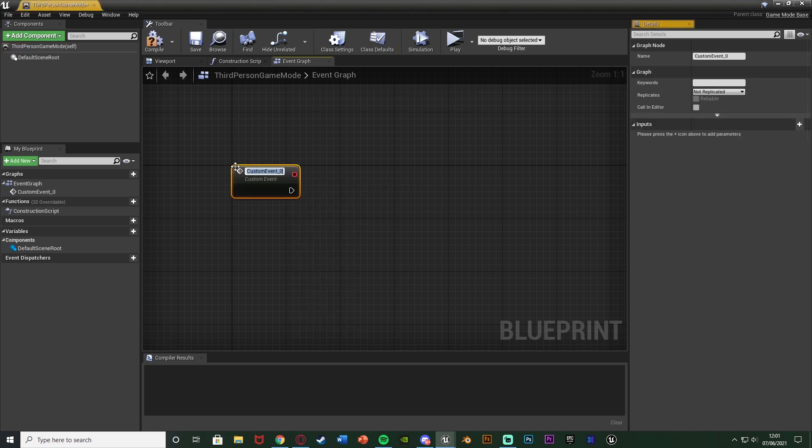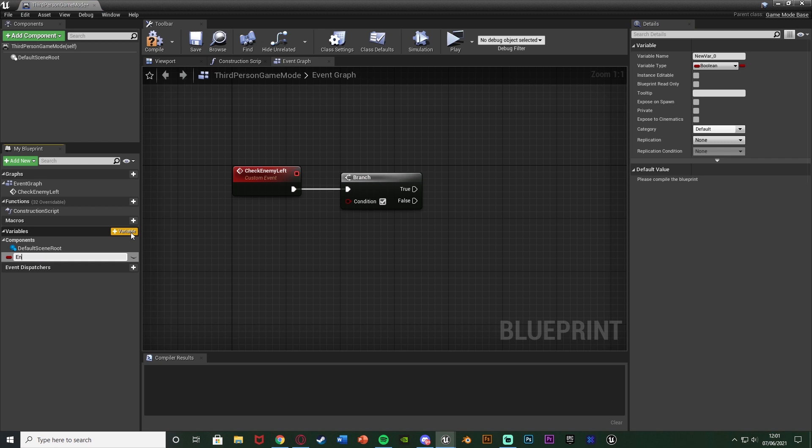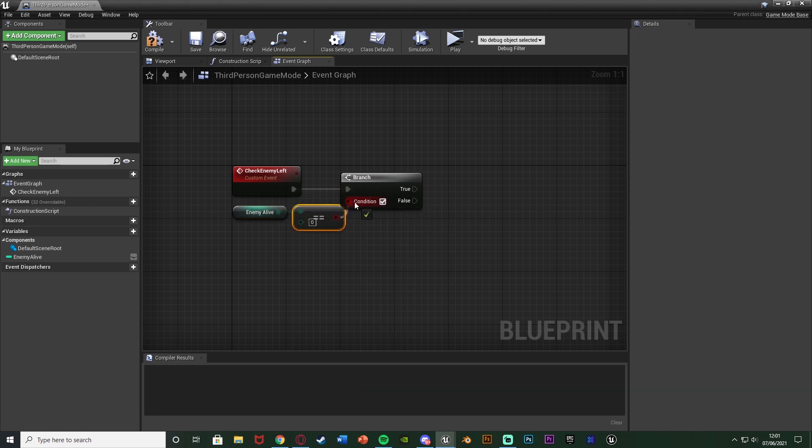Right-click and add a custom event - I'm going to name this one 'check enemy left', because this is going to check how many enemies we have left in the level or in the current wave. To do that we need a branch, so hold down B and left-click. The condition is going to be enemies alive equal to zero. Add a variable, hit plus variable, name it 'enemies alive' or 'enemies left', and change it from a boolean to an integer. Drag and drop that in, get enemies alive, and get an equal-equal integer leaving it at zero. If enemies alive is not zero there are still some left; if it equals zero we've killed them all and can proceed to the next bit of code.